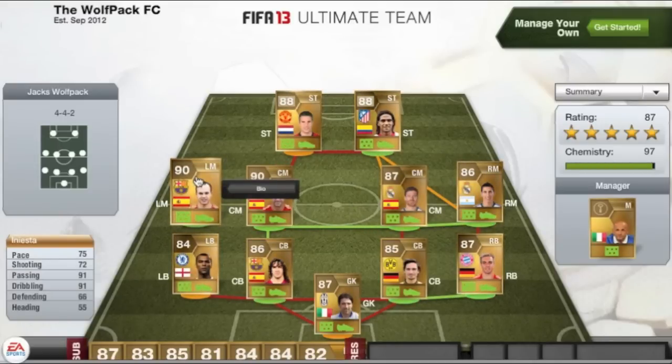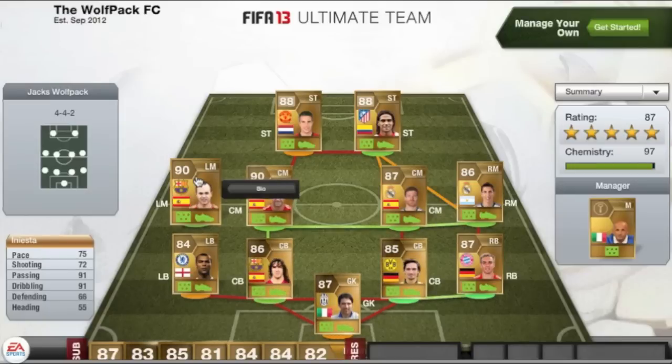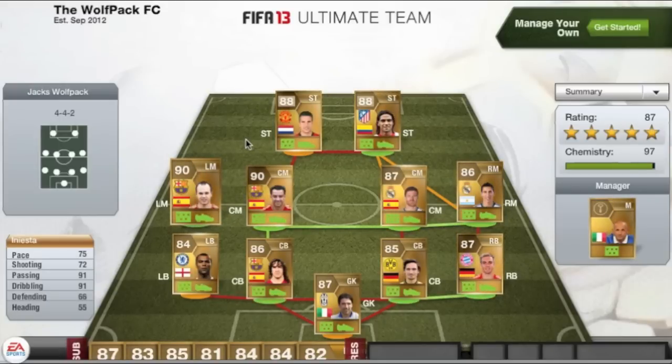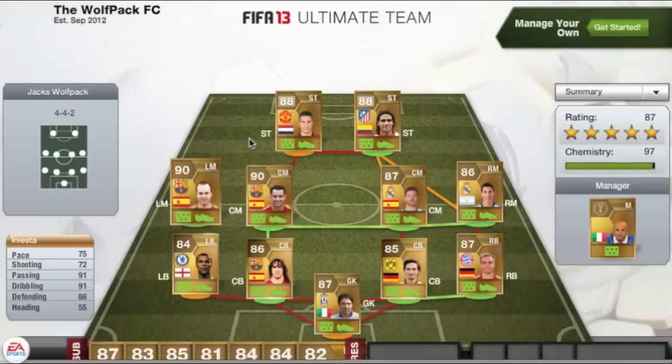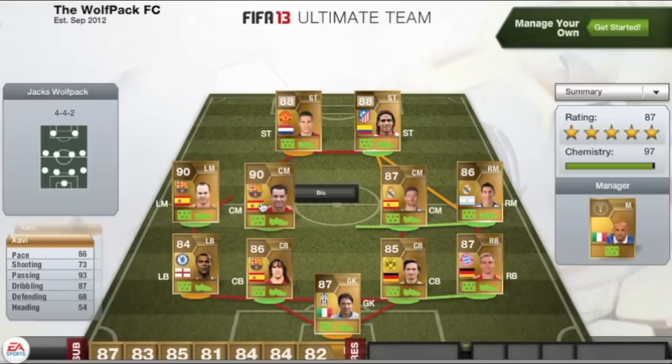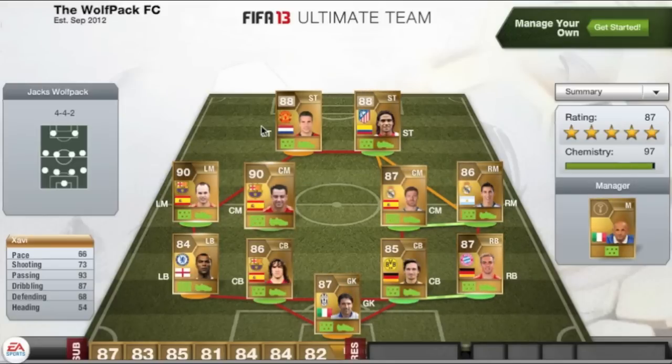That is the four defenders and one goalkeeper. Moving on to the midfield — I will start on the left-hand side. We do have Iniesta, who is 90 rated overall left mid. Obviously we could have had Ronaldo in here; he could have got him in left mid and stuck him in this squad, it would have been exactly the same as Iniesta as they are from the same league. Iniesta is Spanish, he plays for Barcelona. He has got two 90+ rated stats: 91 passing and 91 dribbling. His dribbling when he gets the ball to his feet — there is no tackling him really, you can just dribble past anyone.